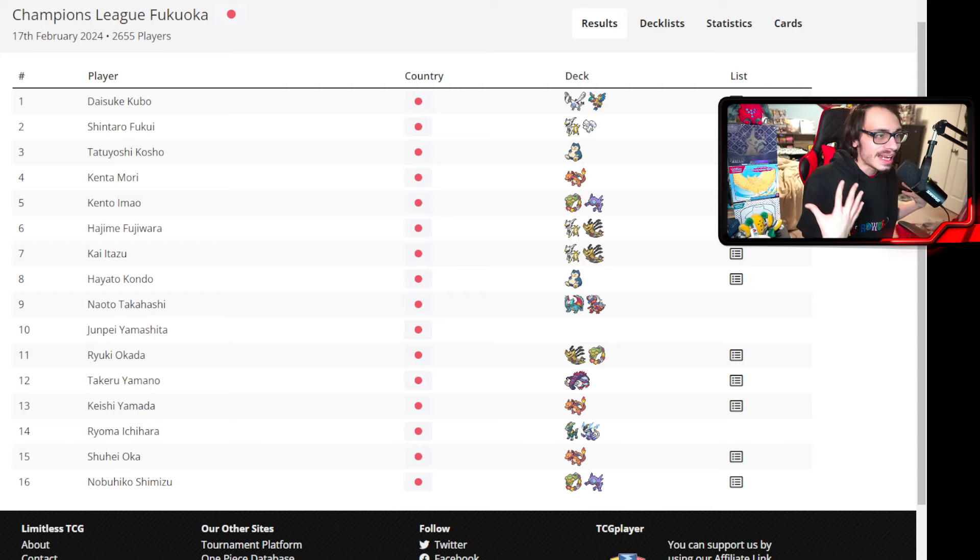Unfortunately, we don't have every single deck list available. We're missing a few deck lists and also the result from the person who got 10th place — we don't even know what they played. But Limitless has added a feature where you can actually see rotation decks, which is really cool. You can see cards in the rotation from their tournaments, and they've also added City League results, making it easier to view results instead of going to Pokekabook. We'll leave a link down below to Limitless if you want to check it out.